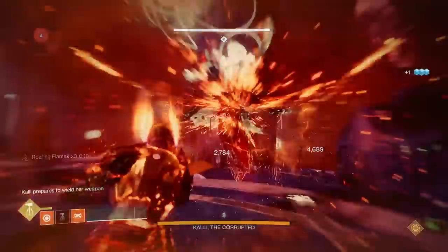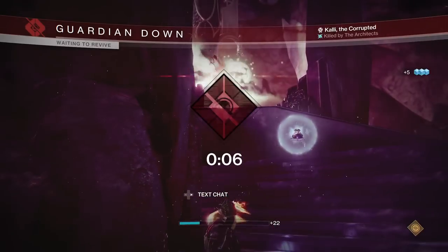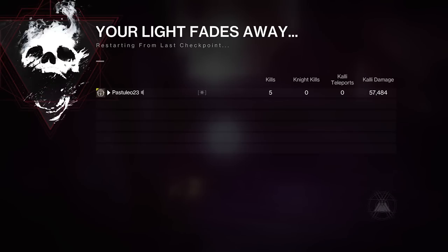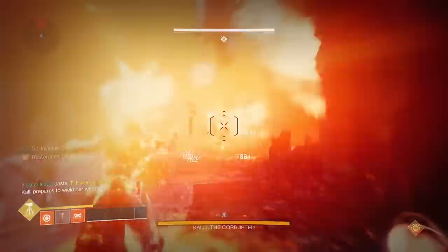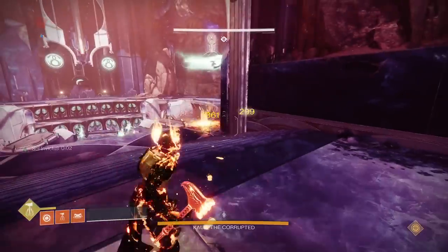Note that Phoenix Cradle boots double your buff timer, easily making the super better in PvP if you pop your super on the ground. As far as damage goes, Sol Invictus did more than 50% extra damage to bosses, making it the clear winner in PvE, but maybe not in PvP.